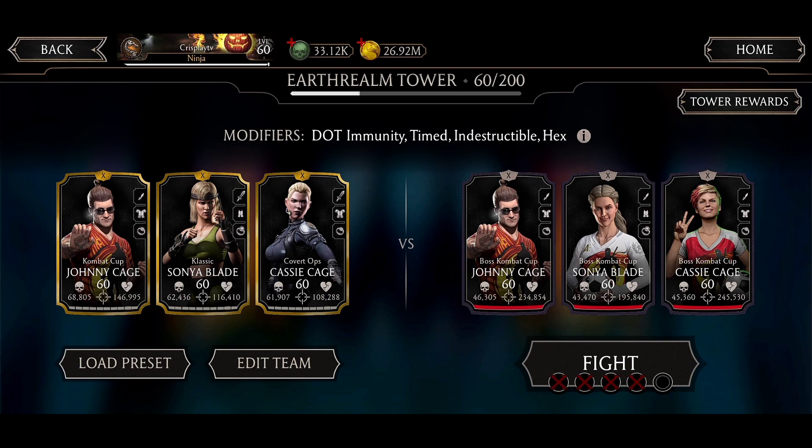Let's analyze this match. We have the modifiers: Ultimatum, Mad, Indestructible, and Hex. Hex is going to be the worst problem in all boss matches because you can't keep spamming specials. If you do, you're going to heal the boss — every special increases the chance to heal the boss instead of doing damage by 20%.